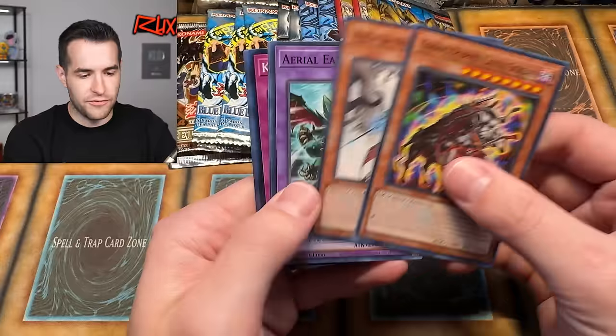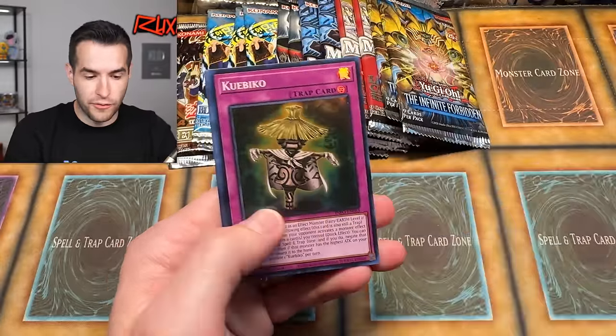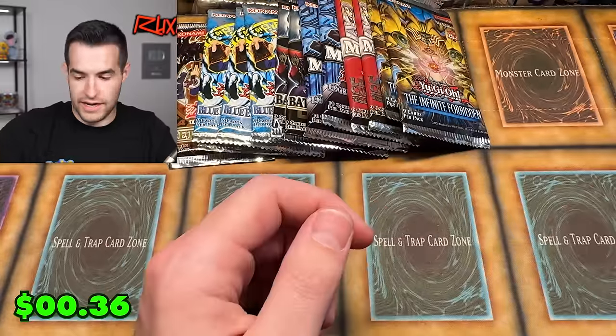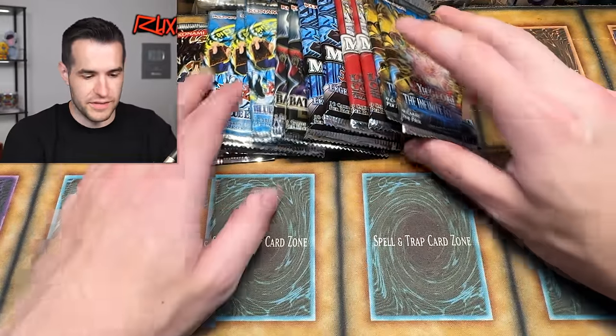Still some packs left. We pulled Aerial Eater and Fiend Reflection of the Millennium from Infinite Forbidden — so we can pull Fiend Reflection Number 2, which is a super rare. Then Coach Bo and Knights. Oh wait — I had already pulled that Fiend Reflection earlier and I just missed it.